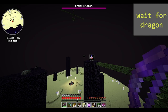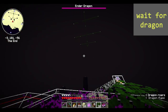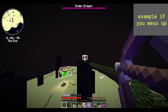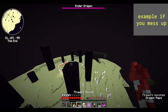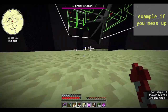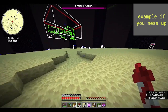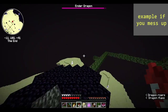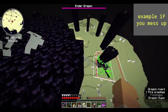If you do accidentally break it, then move the dragon to the end gateway using a flying machine. But let's suppose you do break the crystal at the right time but then start flying around, get confused, die — something happens. Then the dragon freezes in the wrong spot. No worries — just fly back to the obsidian pillar and place the end crystal back on the bedrock. This will unfreeze the dragon and now you can try again.